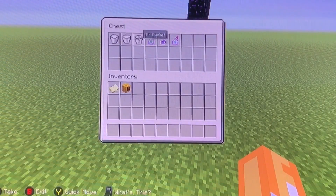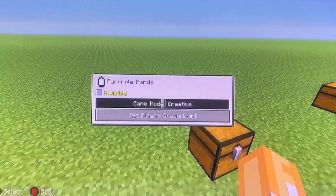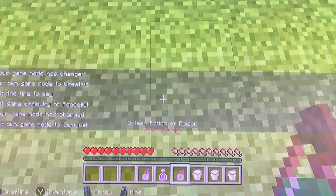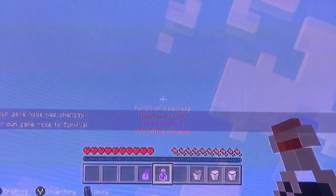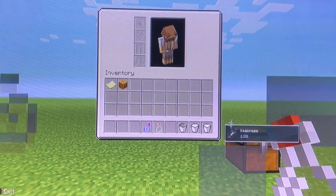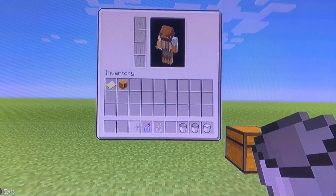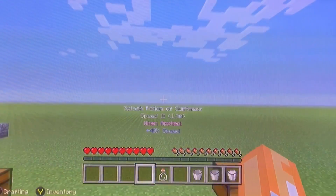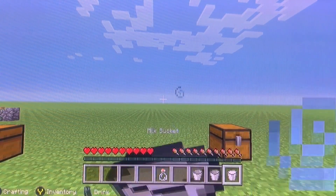The next thing is that you can get rid of potion effects by drinking milk. As you can see, I'm taking damage from a poison potion — I drink the milk and I'm fine. With a potion of weakness, I have the effect, then I drink the milk and it's gone. The same applies to beneficial potions — those can also be removed by drinking milk.